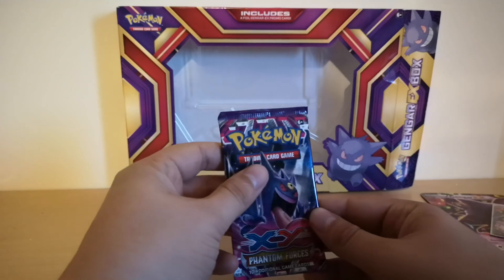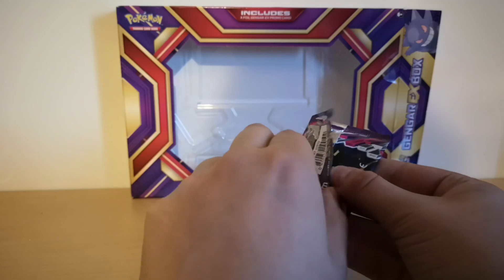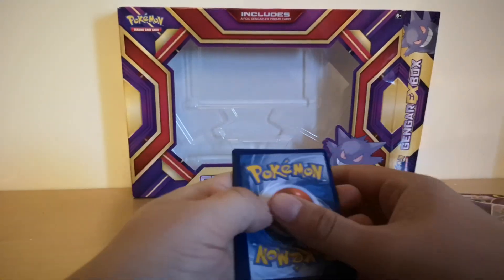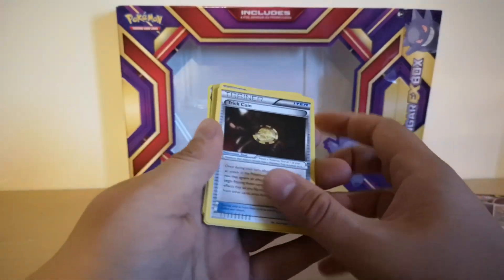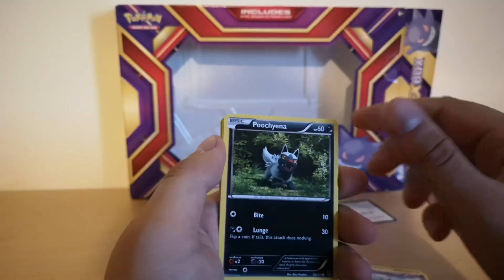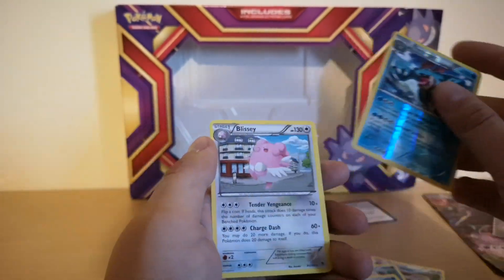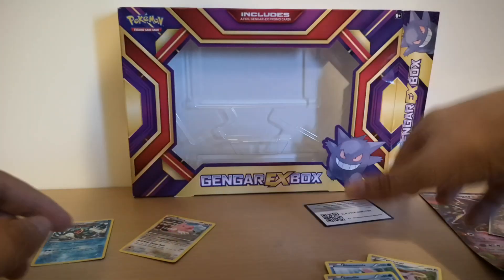Okay, first we'll do the X and Y Phantom Forces pack. I think I've learned the trick — the code card goes one, two, three to the front. The pulls are: Trick Coin, Shauna, Wobbuffet, Kecleon, Spheal, Whismur, Alomomola, Totodile, Feraligatr, and Blissey at the end. Cool.